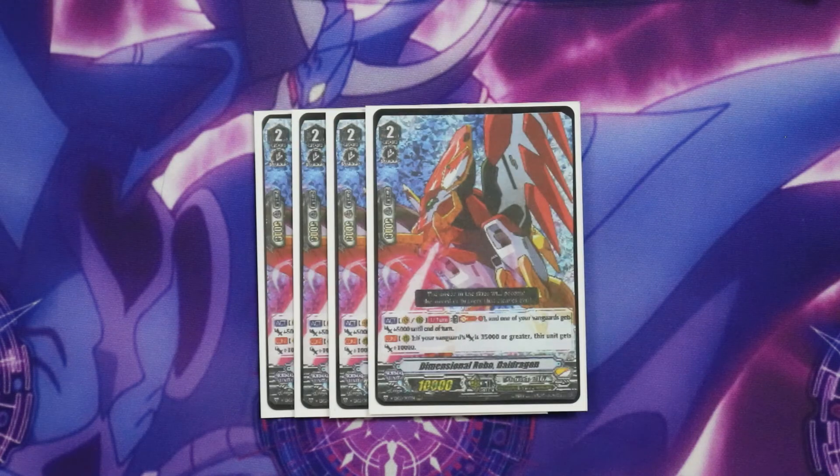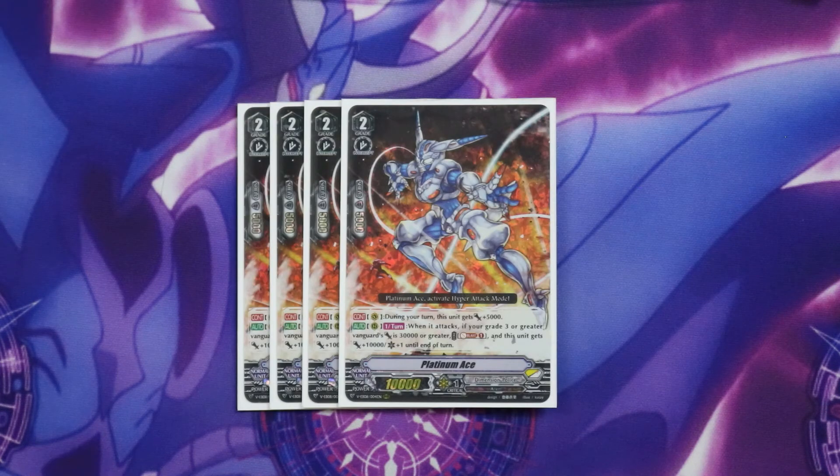Next up we run 4 Diedragon. We're running him because he can easily give that extra plus 5k we need to our Vanguard to meet those power requirements, just like Dive Brave can. He's also going to get a plus 10k power boost just for doing what our deck already does, making him extremely threatening. After that we're running 4 Platinum Ace because he gets a crit and a power boost for simply doing what our deck already does, and the big numbers we can reach with our front row column make Platinum Ace even more threatening.